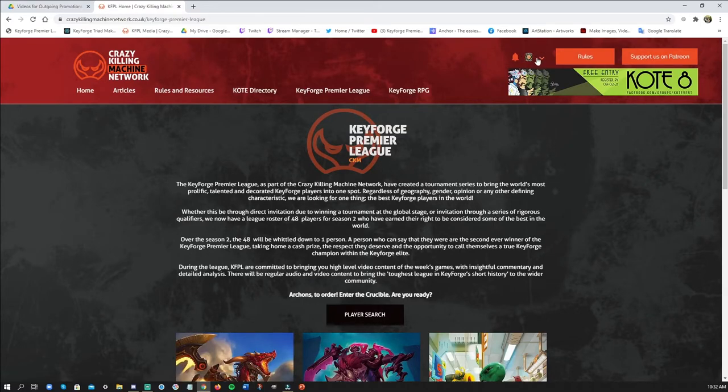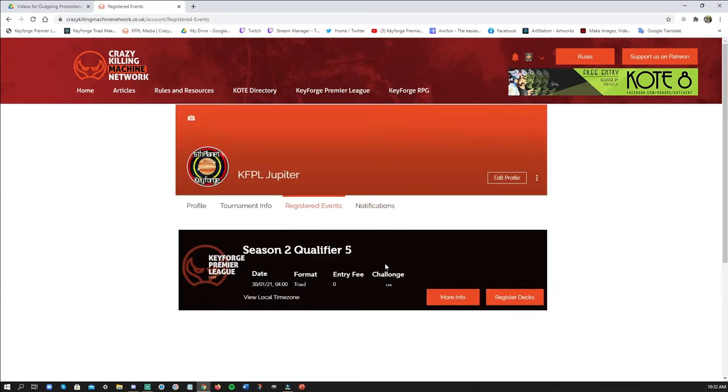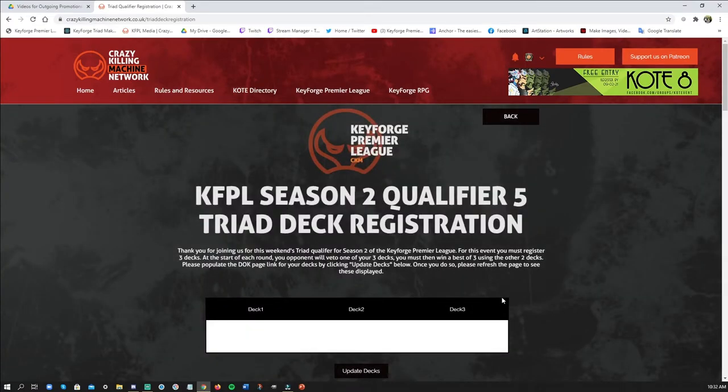But how do I go back and add my decks? That's real easy — you go back to your profile like I showed earlier, hit the button to pull up the registered events tab, and then you see here it has a registered event. Hit Register and it'll come up on this page where your decks won't be listed because you didn't list them last time.